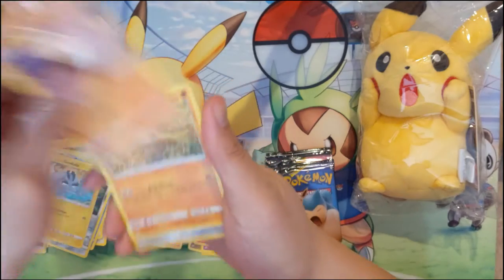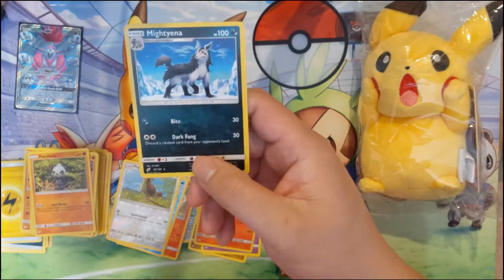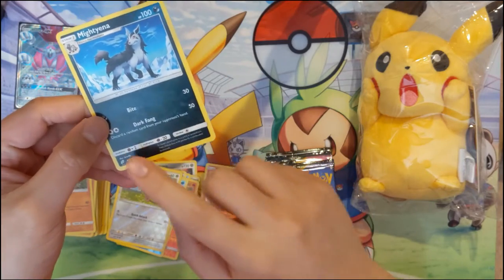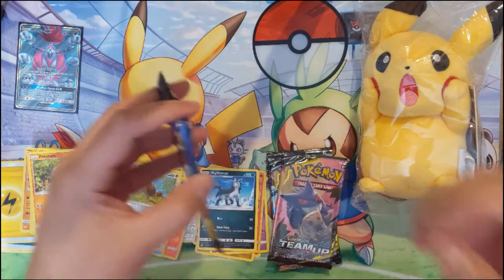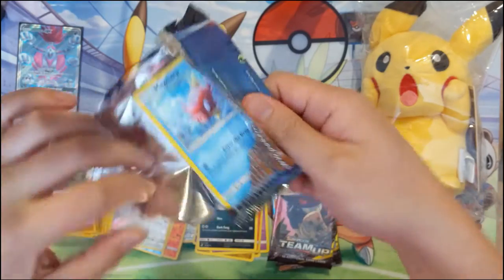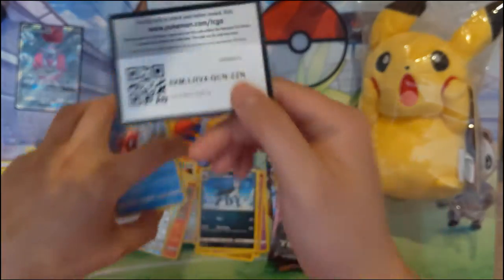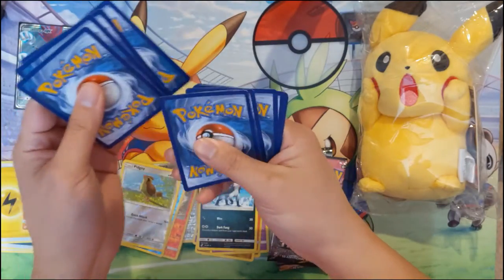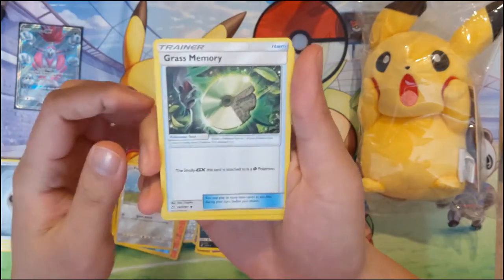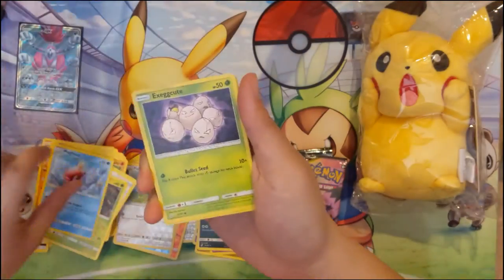Are you ready for this call? We got the Pidgey and behind the Pidgey we have Mightyena — another card that I like. Another stage one, for just a DCE 50 damage which isn't great, but it discards a random card from your opponent's hand. I feel like the random part is very useful. There was another card where the opponent chooses and I feel like that makes it significantly worse. With all the supporters to quickly reload your hand, that randomness makes it much more intimidating. Golduck, Grass Memory — these cards in my opinion are terrible.